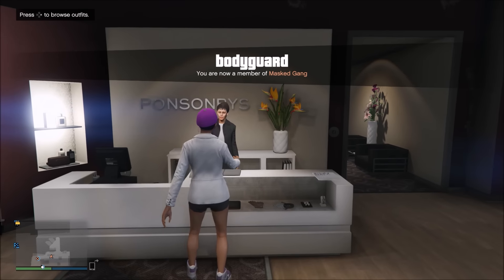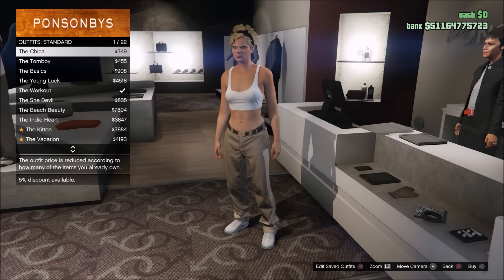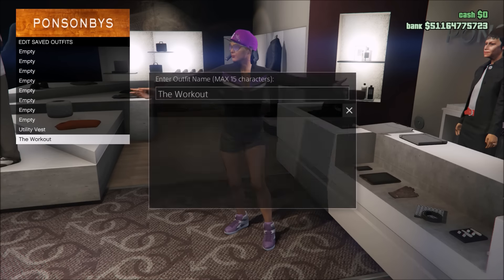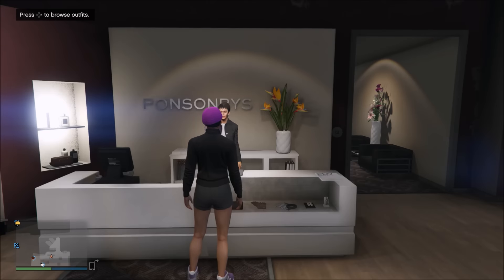Once inside, make your way over to the outfit section up at the front counter and push right on the D-pad. Go down to Standard and then purchase the one called the Workout. Once you purchase it, save the outfit, then go ahead and back out of the menu.